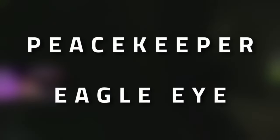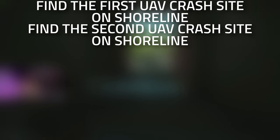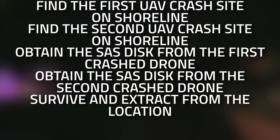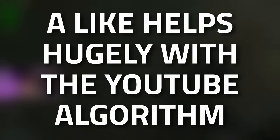Hey guys, welcome to a Peacekeeper task guide for Eagle Eye. For this task you're going to need to find the two UAV crash sites on Shoreline, collect the SAS drives from both of the crash sites, survive and extract, and then hand over the SAS drives to Peacekeeper.